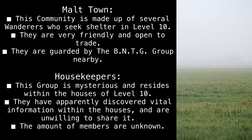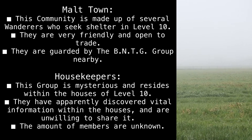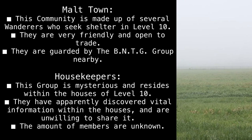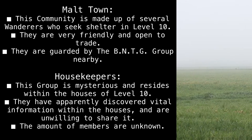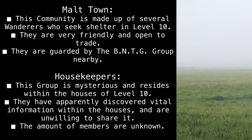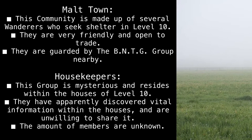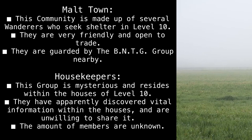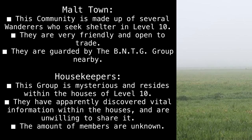Malt Town: This community is made up of several wanderers who seek shelter in Level 10. They are very friendly and open to trade. They are guarded by the BNTG group nearby. Housekeepers: This group is mysterious and resides within the houses of Level 10. They have apparently discovered vital information within the houses and are unwilling to share it. The amount of members is unknown.